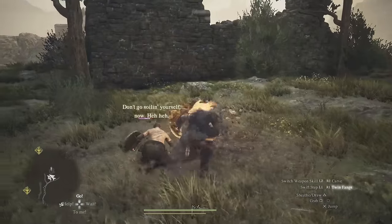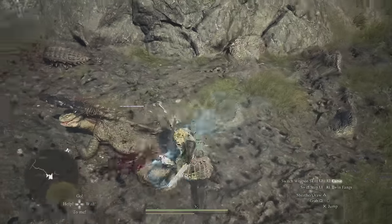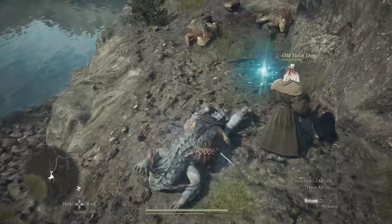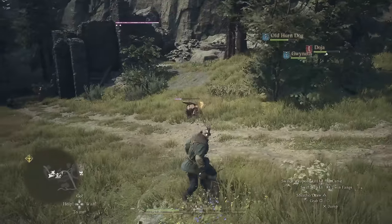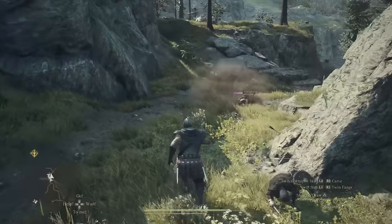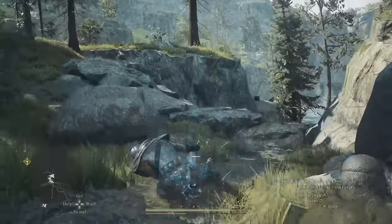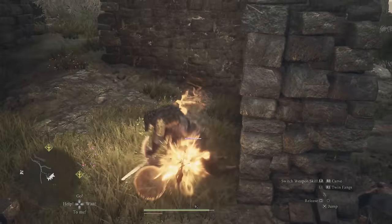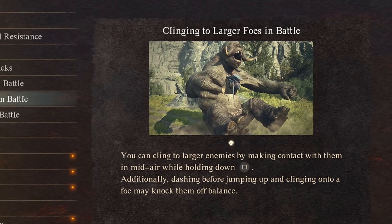After an enemy is injured or guard broken, now is the time you can grab or pin them down. For example, you can only grab lizards after you cut their tail off. When the enemy is injured or guard broken, you can perform a running tackle — run forward and jump while pressing the grab button — and you will perform a tackle takedown that puts you in position to deal serious damage. This also works on larger enemies; if they are staggered off balance, you can run, jump, and tackle into them, potentially knocking them down.